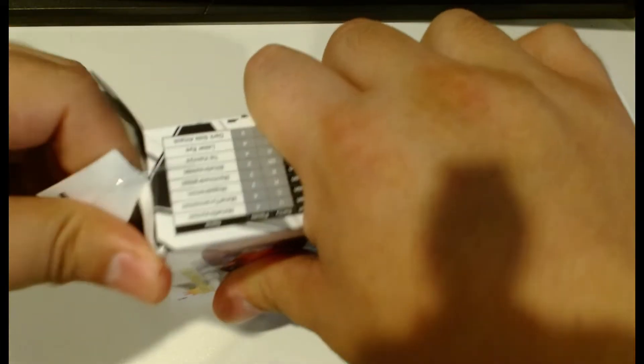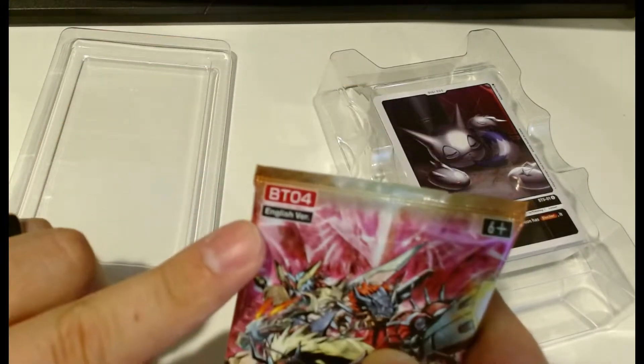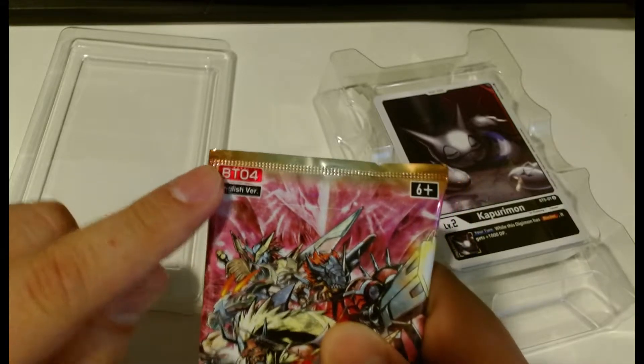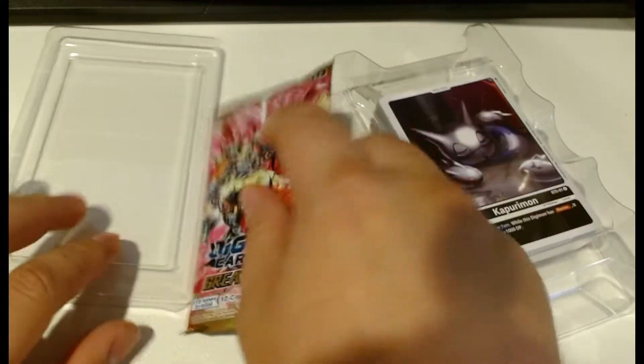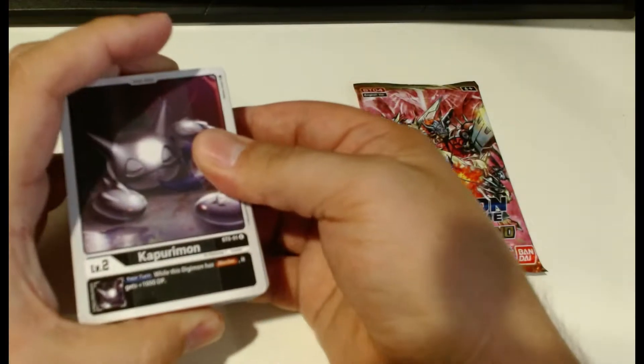Let's open this guy up. So we got a pack — you can tell from the series it's BT04. On a previous video I did half a box of BT05, and I just got half a box of BT04 that I split with my brother, so that'll be in a future video. This is the black deck — I'm gonna leave the pack for last. It's gonna be a quick short video.